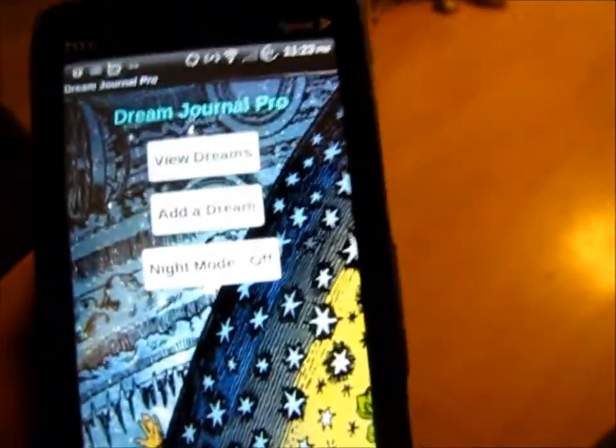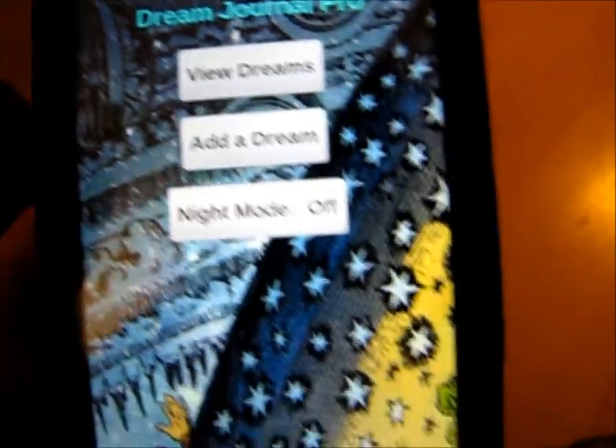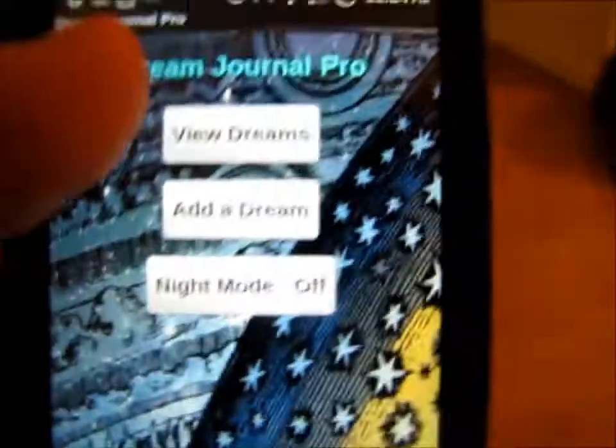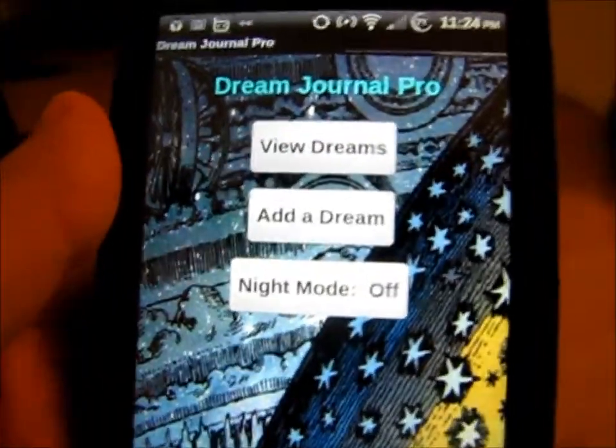Next is an app called Dream Journal — this is the pro version because I paid for it, but there is a free version. I don't think the free version is really worth it though — you can only record five dreams at a time, whereas with the pro version it's unlimited. I just rooted my phone so I restarted it and don't have any dreams saved.